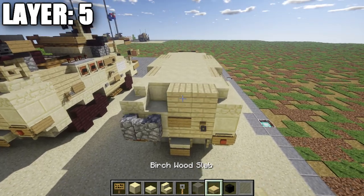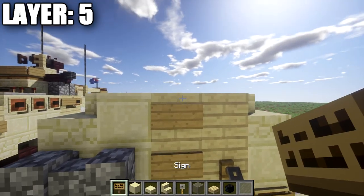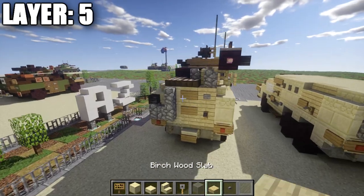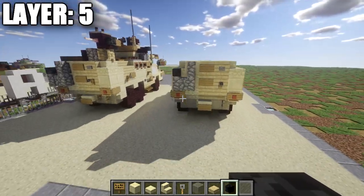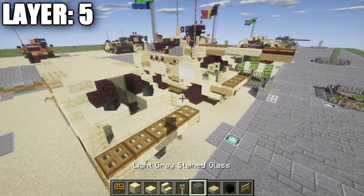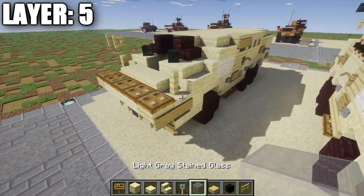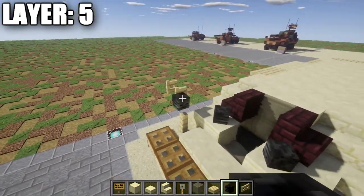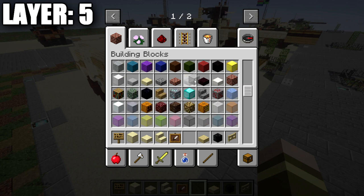Place a row of two birch planks on the right side and a smooth sandstone block on the left on the back. Place a sign on the middle birchwood plank and a button to the right. Grab a cobblestone wall, place it on top of the existing cobblestone wall, and add a wither skeleton skull on top of that cobblestone wall for the back detail. Go back up to the front and place a birchwood fence gate coming off the fence post at an angle, opened up toward the back — same on both sides. Place a wither skeleton skull coming off the birchwood fence gate on the insides.